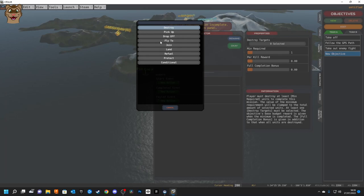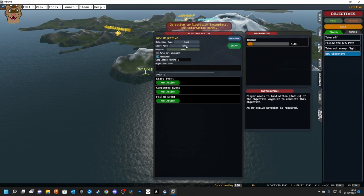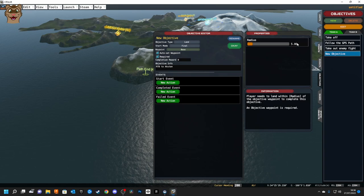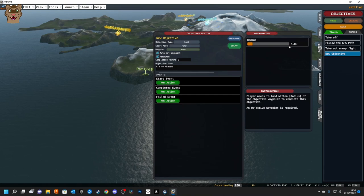I'll add one final objective: Land. This is the final mission, so as soon as they land that's mission complete. The waypoint will be Base — 'RTB to Aquatown'. The radius is 5 meters so they essentially have to pass through that waypoint on the runway — I'll make it a bit bigger just in case. I'll rename it 'RTB'. So the full chain is: take off, fly to the area of operation, attack the enemy, and return home.